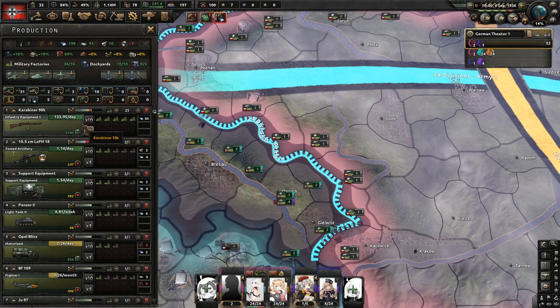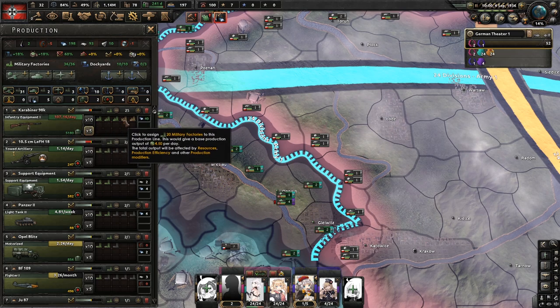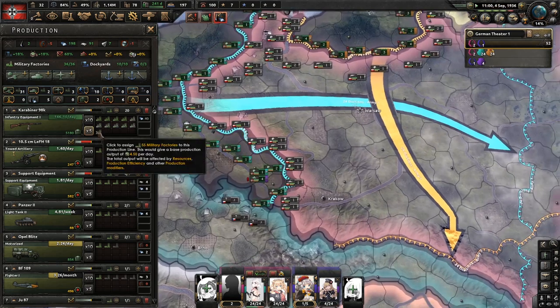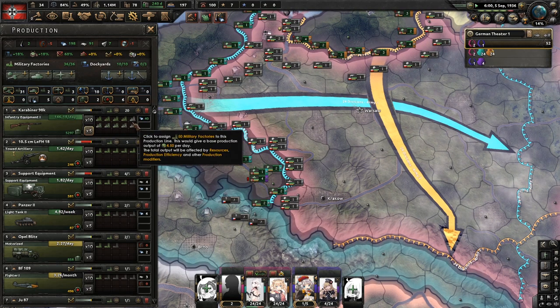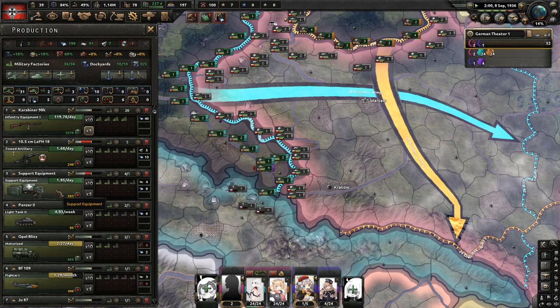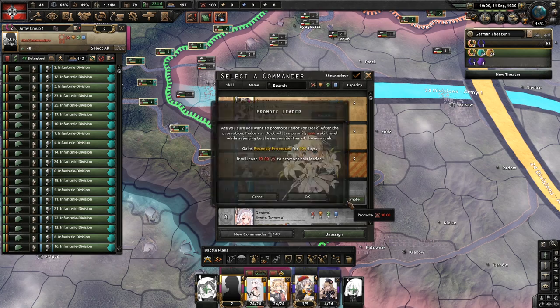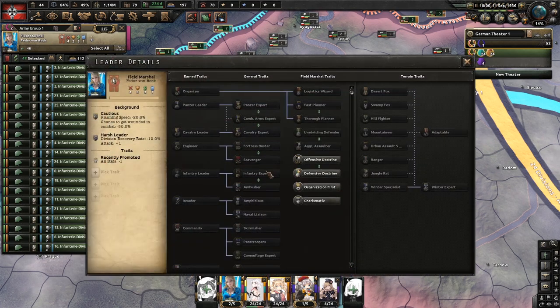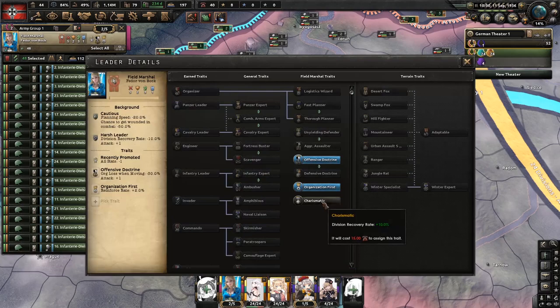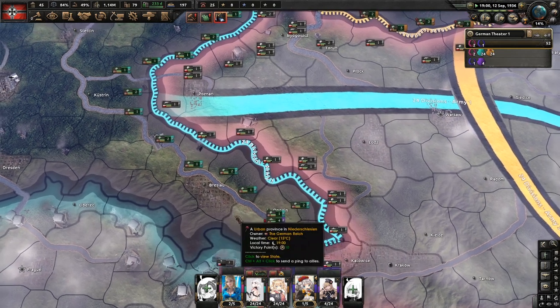Since our infantry equipment has maxed out, when you've completed the stockpile, drop five from your infantry equipment factories so there are 20 on it. That way you can start supplying the things you're missing, like support equipment and artillery. Since we have enough, we can promote Feder von Bock and give him offensive doctrine, organization expert, and charismatic. This will give us a six-attack field marshal.